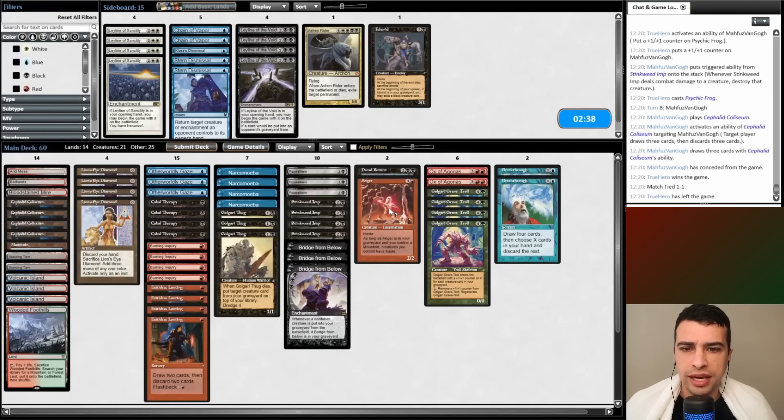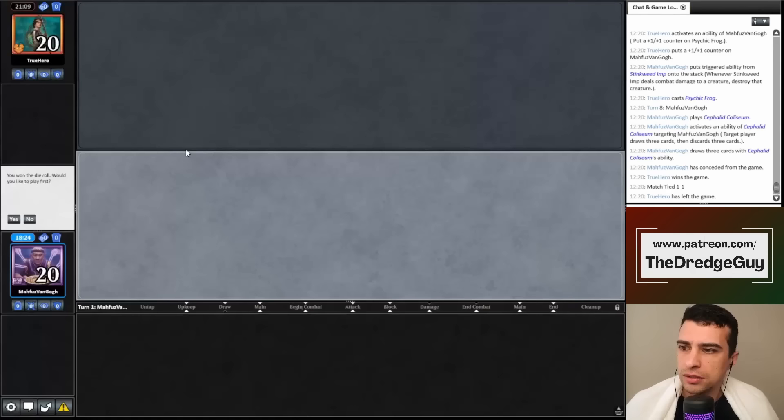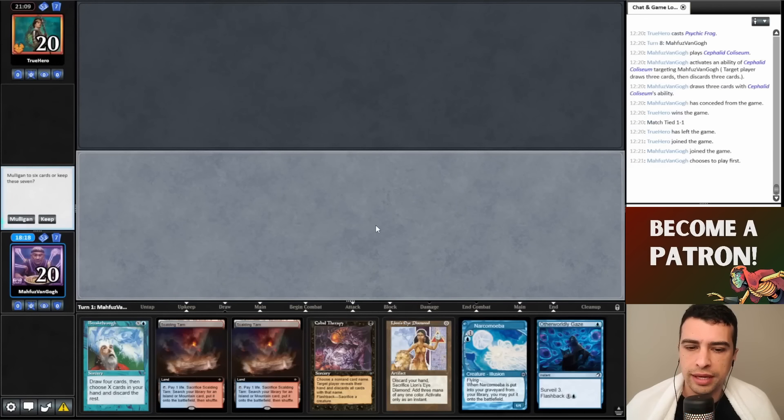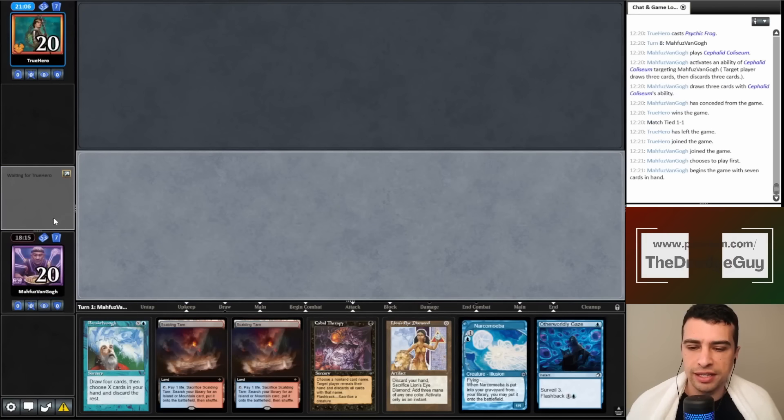Let's try to do better on Game 3. I think we want Anger back and drop Echoing Truth. We'll go to our pre-boarded deck since Tempo strategies are so frequent in Legacy. The deck is always pre-boarded for those matchups. Now we are on the play — this is different.